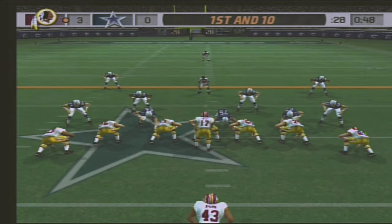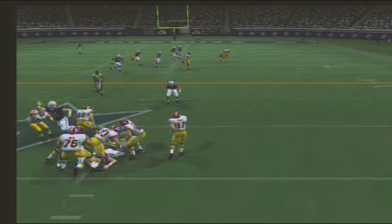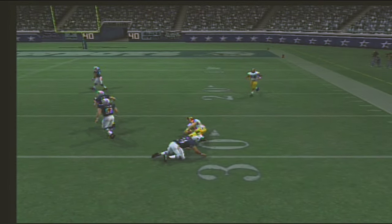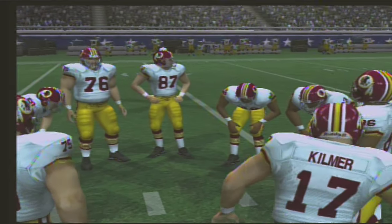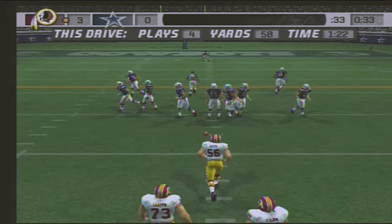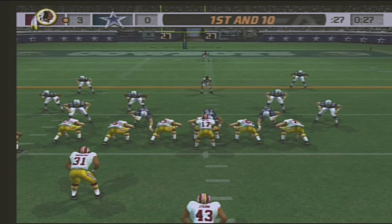First and ten. Only one man in the backfield — pass play here on first down. Pressure — throwing — and he makes the grab! Perfect spiral on that pass. This is a guy who can make all the throws: nice touch on short patterns, can thread it in against tight coverage, and can put some air under it when going downfield. Ball at the 28-yard line.